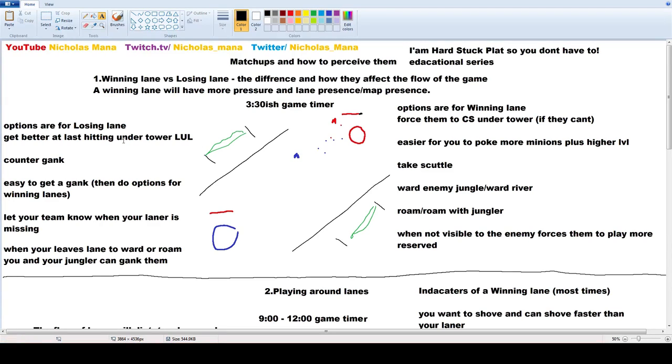Options for the losing lane: get better at last hitting under the tower. If you're playing a champion like Anivia or Yasuo who loses lanes a lot, last hitting on the tower is so important — mainly because if you're able to keep up in CS, you stay relevant. Counter ganks: when you get ganked and get a counter gank, it's easy to turn it around. Then you can do options for winning lanes. Let your team know when your laner is missing — not just pinging your lane, but ping where you think they're going. Track the movement. It gives your teammates so much more information.